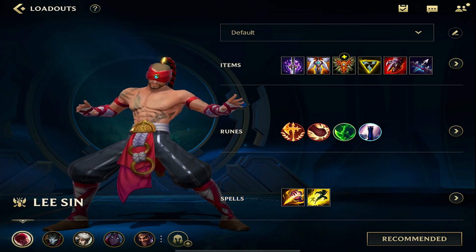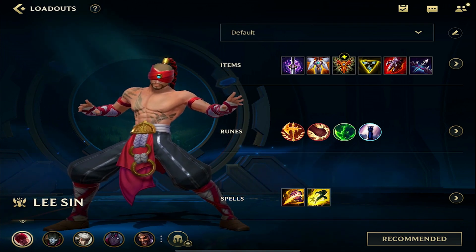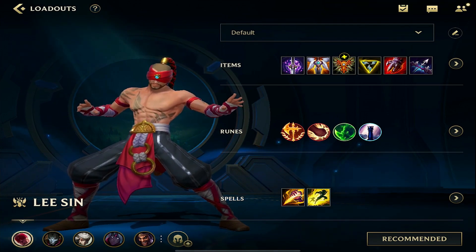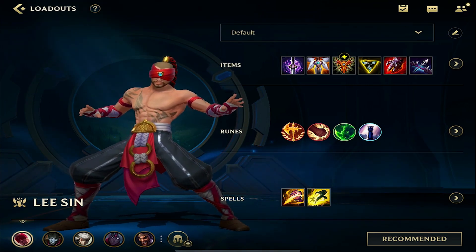Coming in 4th on our list is Lee Sin. Lee Sin is a very strong jungler right now in Wild Rift, and what makes him super special is his early game ability to get ganks. Since he can get ganks so easily, it makes it super easy for him to snowball games and make it super difficult to beat him. This is a top build and loadout to run on Lee Sin. It's a very good build and should allow you to climb the ranks really fast if you're a good jungler. Some key points: make sure to know what lanes to gank and make sure you win the early game.